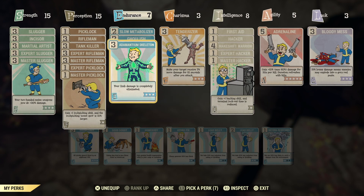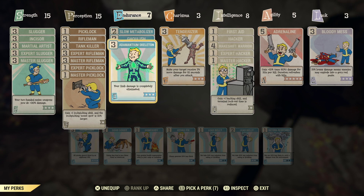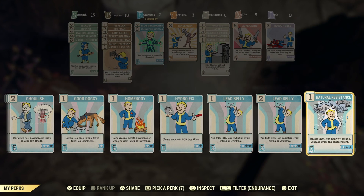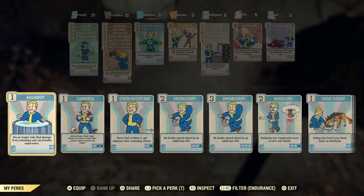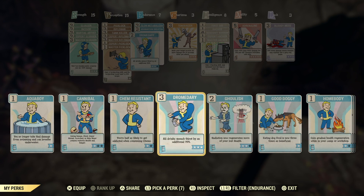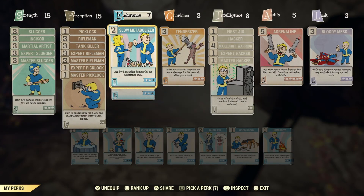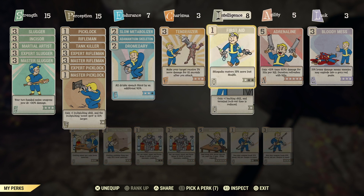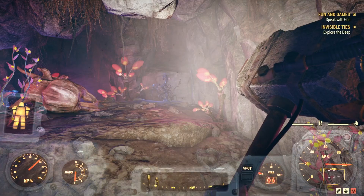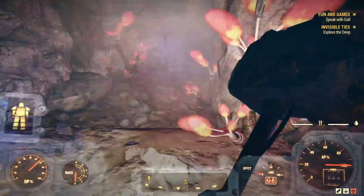We've got slow metabolizer, we don't need ghoulish on anymore, and animantum skeleton we could have that. Level 2 water - yeah that's what I think we had there. That's 7, yep - we had the rifleman, adrenaline and bloody mess, there we go. I think we're all set now. It felt like we were doing a little bit less damage - we should have been one-shotting those cave crickets for sure.